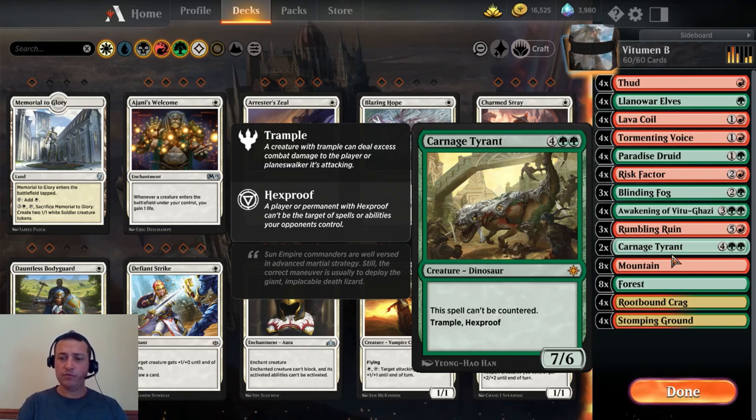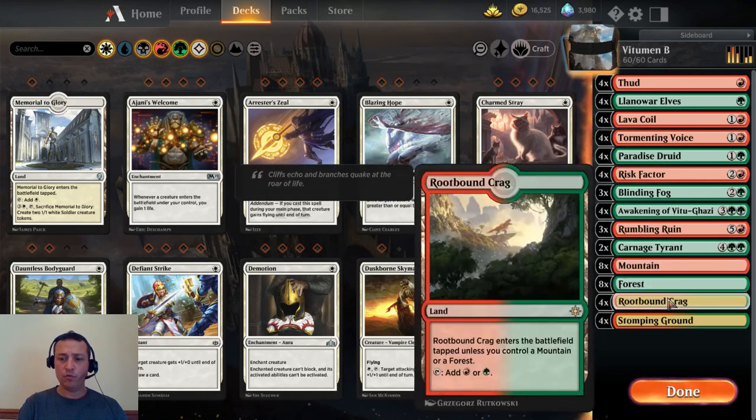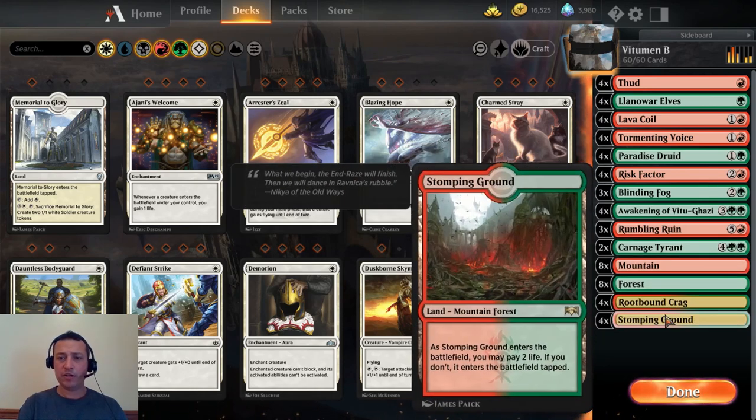For lands we have eight mountains, eight forests, four Rootbound Crags, and four Stomping Grounds.